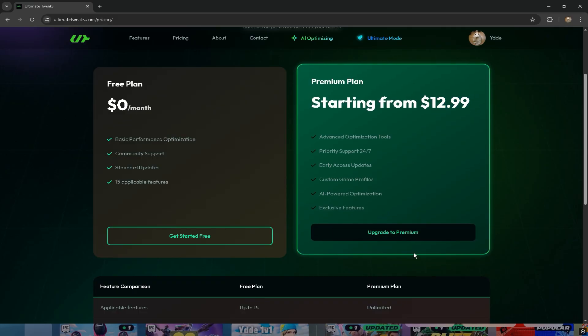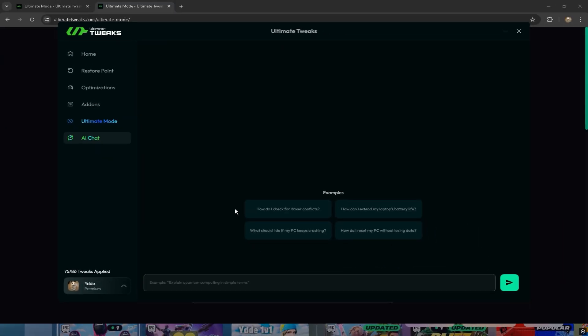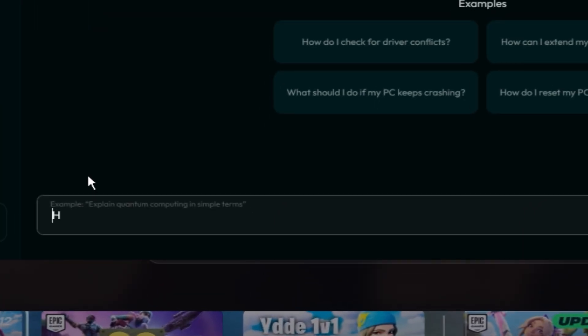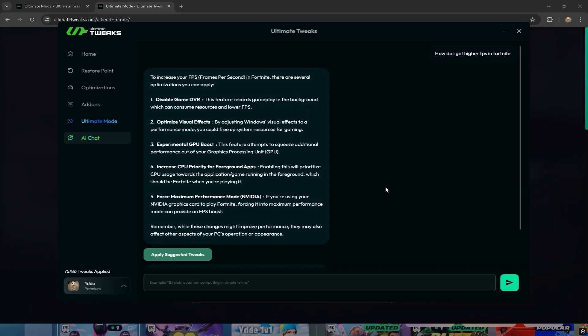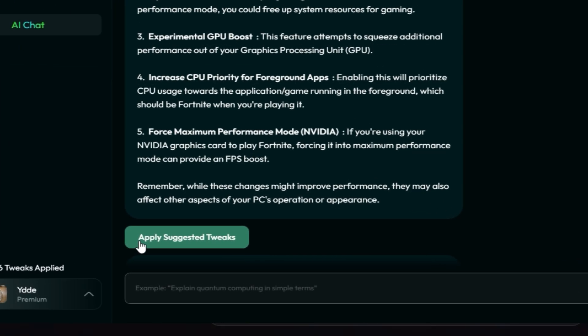There's also this thing called AI chat — it's an AI you can ask anything about enhancing your PC's performance in any game. For example, you can ask how do I get higher fps in Fortnite. When the AI answers, it gives you different things you can do yourself, but you could also just press apply suggested tweaks — it takes one second.